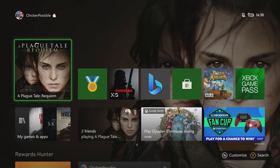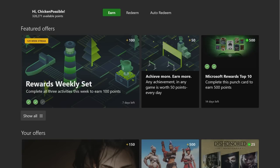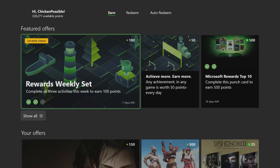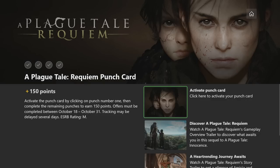Hey, what's up everybody, this is Chicken Possible with Rewards Hunter back with another Microsoft Rewards punch card guide. If you take a look in the rewards app today you should be seeing a new punch card under the your offers section for the new game A Plague Tale: Requiem. This one's worth 150 rewards points and is good until October 31st. First thing we want to do as always is click to activate the punch card so that all of the achievement work that we do will count towards this punch card.